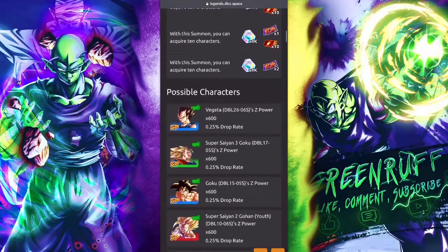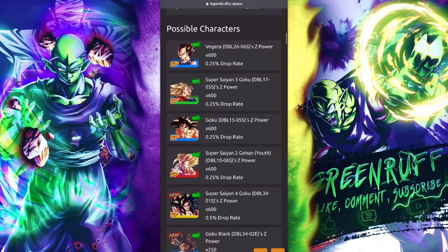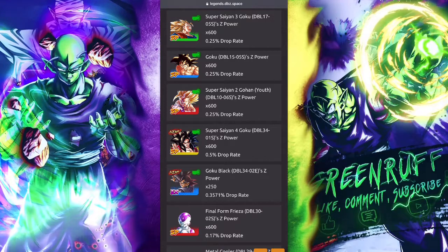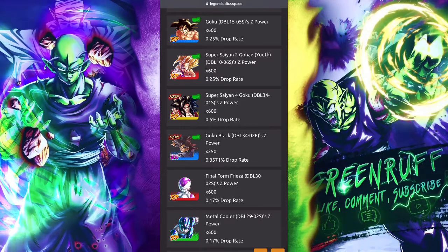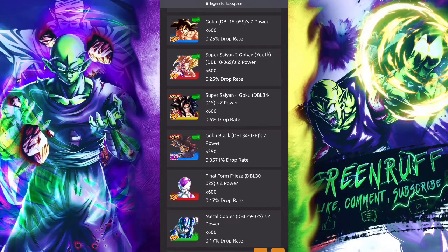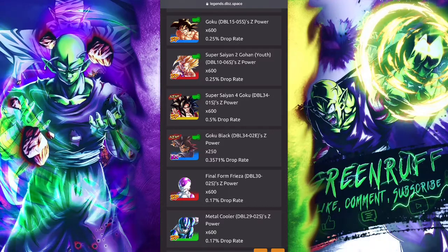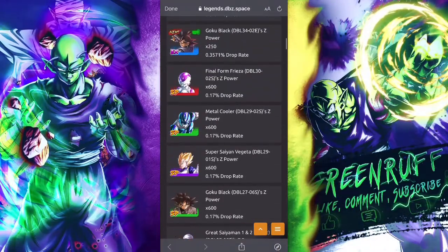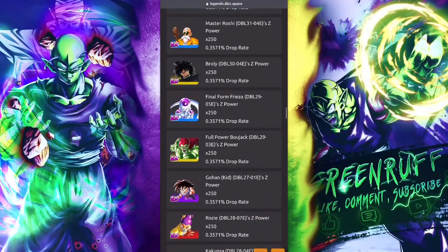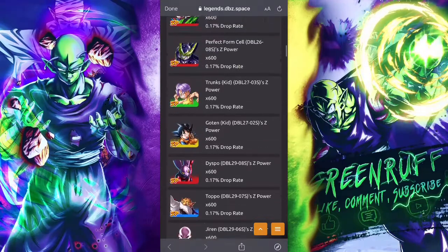The possible characters include Majin Vegeta, Super Saiyan 3 Goku who's really good at Zenkai 7, Namku who's super good at Zenkai 7, Gohan who is the best new unit in the game, and the LF Super Saiyan 4 Goku at 0.5% rate. They also dropped a new EX instead of a new regular Sparking — that's pretty interesting. Goku Black has the highest EX rate among the other units.